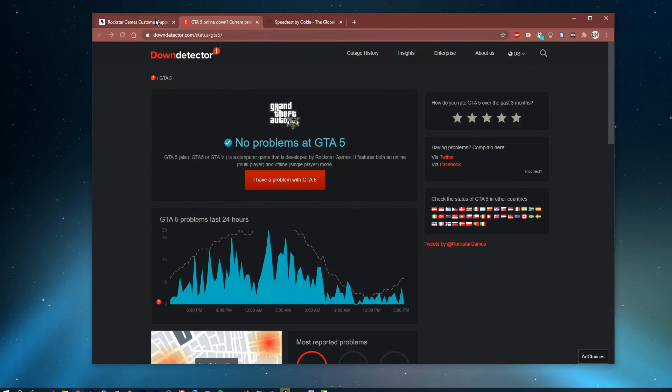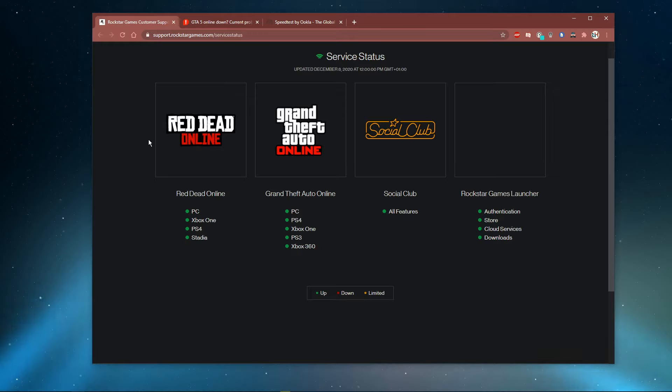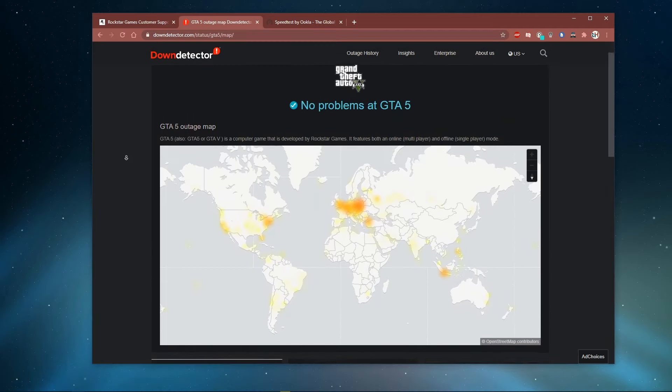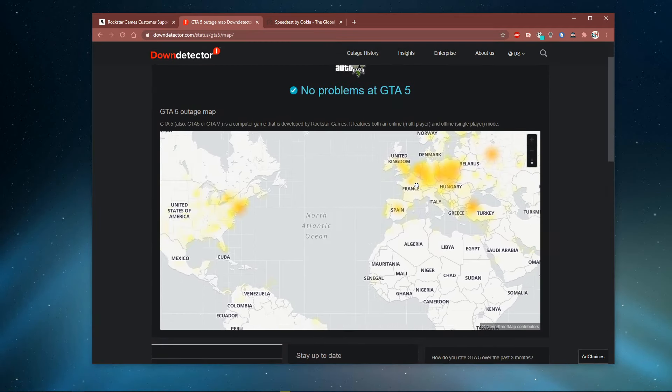First, make sure to close GTA 5 and visit this page. Everything you need will be listed in the description below. Here you can preview the server status for GTA 5 Online for every platform. The second link in the description will show you hourly reports for server issues, and below you can preview the live outage map to see where the issue is coming from.